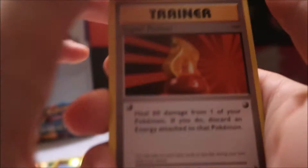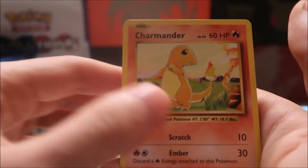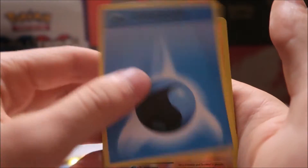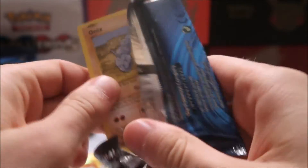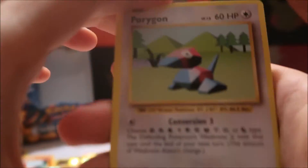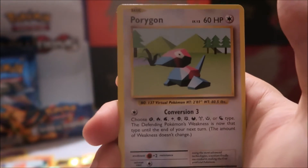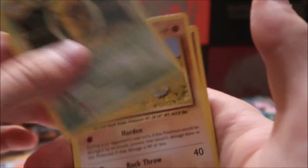I'm trying to keep this quick so it doesn't take forever to get through 18 packs. Water Energy, Growlithe, and a Dugtrio. I do like this set and the artwork, but I think the rares are just really disappointing — especially Starmie and Raticate. Not my favorite. That code card was white — I don't know if that trick is true where the white code card leads to a better pull, but I guess we'll see.